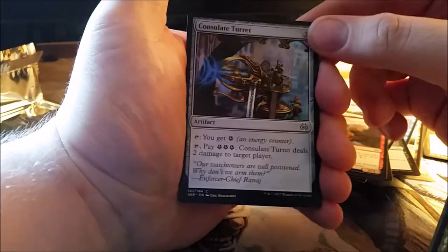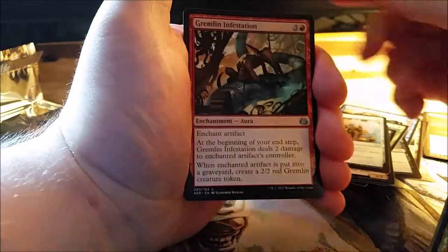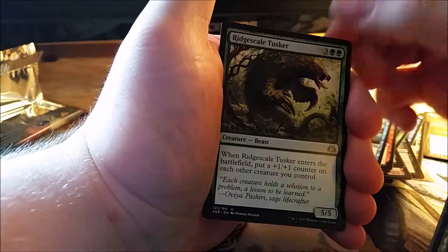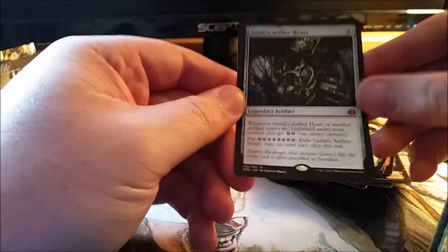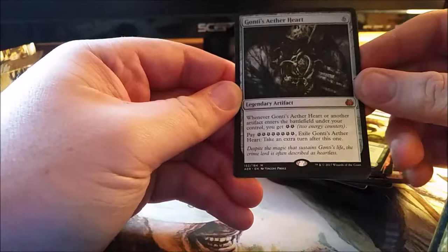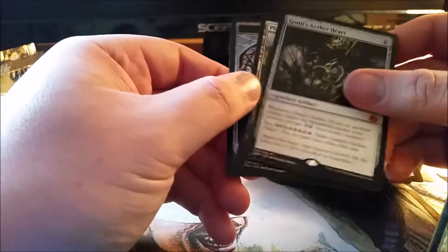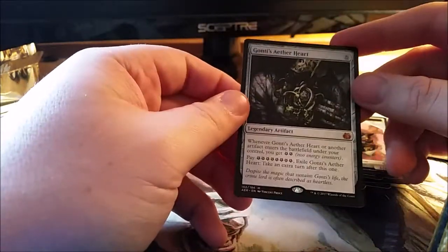You tap it and you get an energy. Our first uncommon is Gremlin Infestation, second uncommon is Skyship Plunderer, third uncommon is Ridge Scale Tusker, and our rare is Gonti's Aether Heart. When Gonti's Aether Heart or another artifact enters the battlefield under your control, you get two energy. Pay eight energy, exile Gonti's Aether Heart, and take an extra turn after this one. That's pretty sweet — I'll take it.